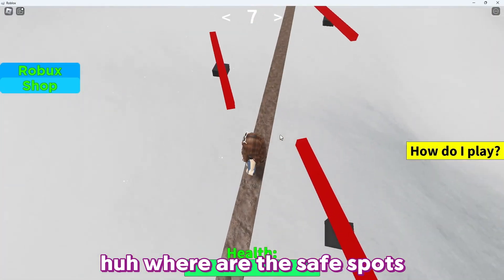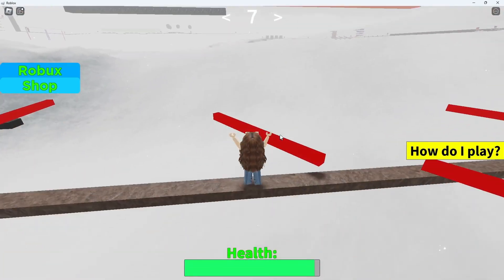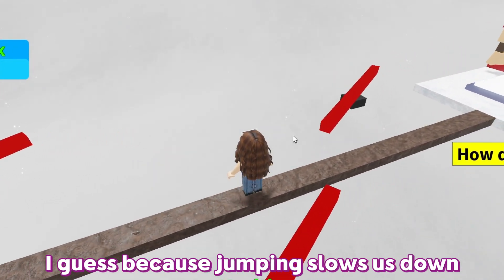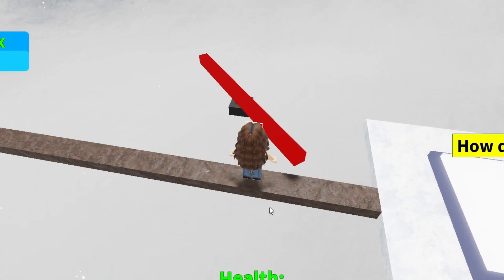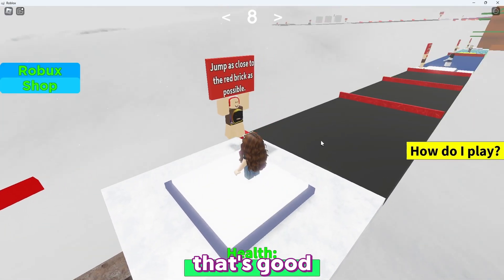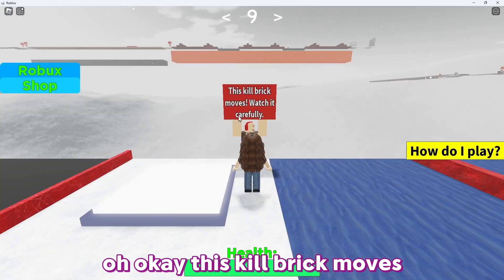Where are the safe spots? I don't get it. I just have to keep jumping and avoid them, because jumping slows us down and we can double jump. My health bar went down a little bit — okay, so I don't die instantly, that's good. Jump as close to the red brick as possible.